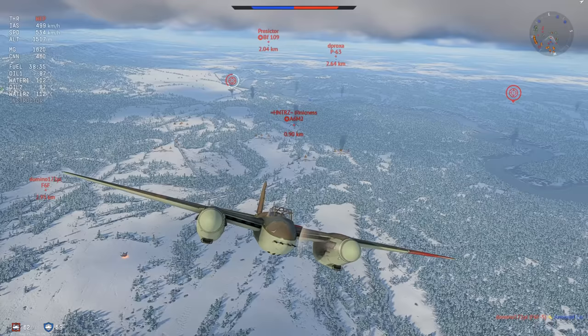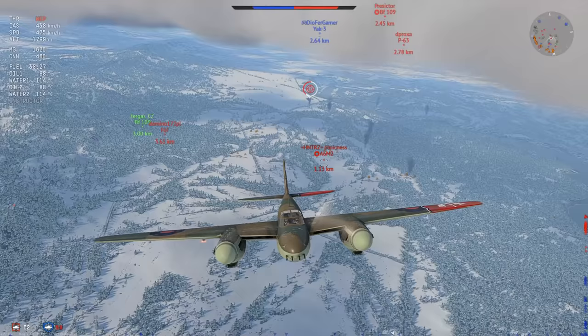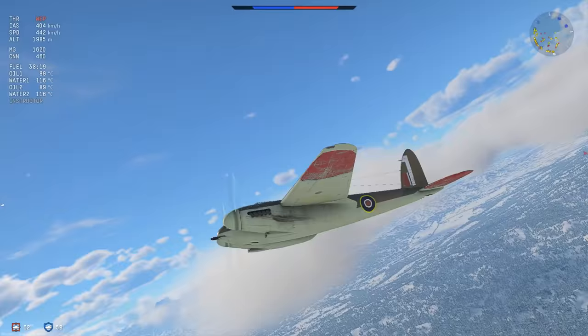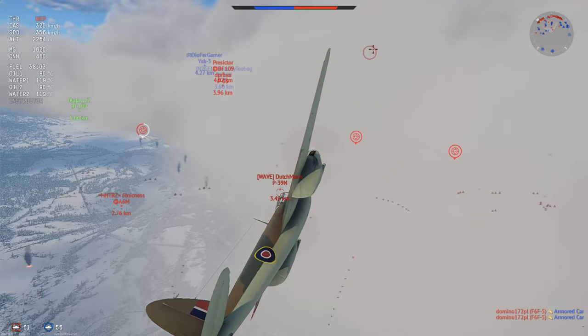I don't want to go straight vertical because he will catch me and he will stall a lot later than me, making it almost impossible to stall him out. So I go on a very gradual climb — he bleeds a lot of speed and breaks off. I turn back because I see him break off and I want to put pressure on him and kill him as fast as I can, keeping an eye on everyone in the area since there are three people nearby.